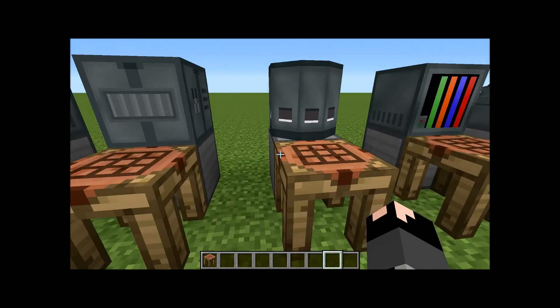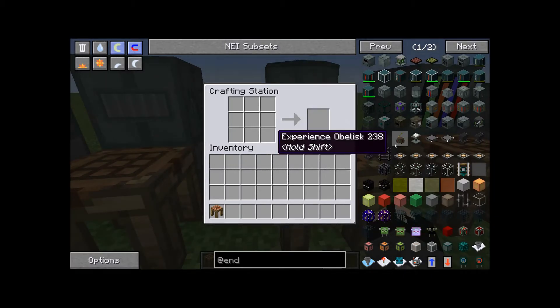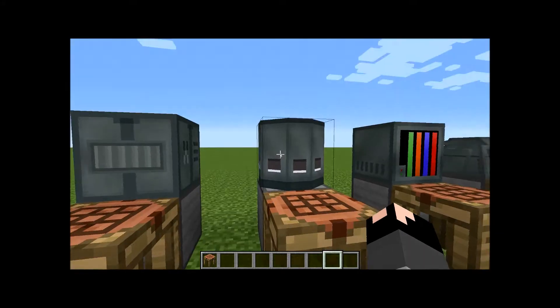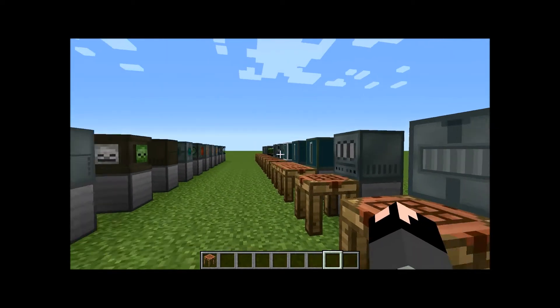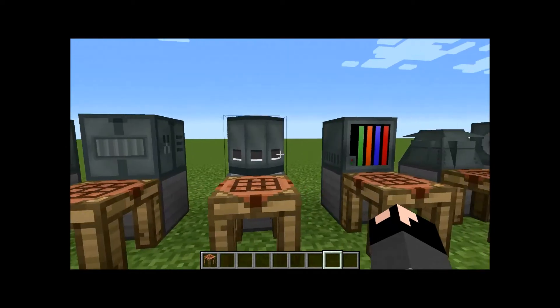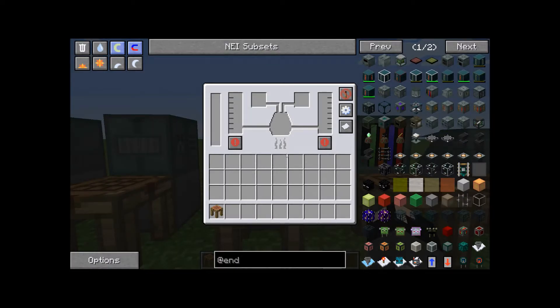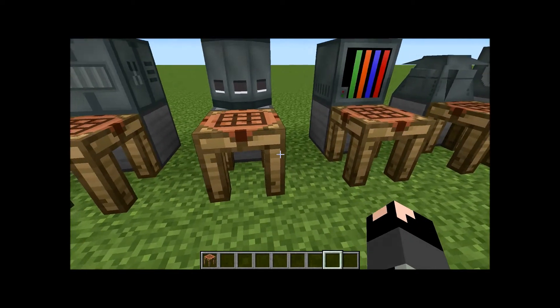Next up is the vat. The recipe is four pieces of electric steel, a cauldron, a machine chassis, two fluid tanks, and a furnace. This is where you'll be making the nutrients for the zombie generator power, and you'll also be able to make fire water, rocket fuel, and similar fluids for the combustion generator.